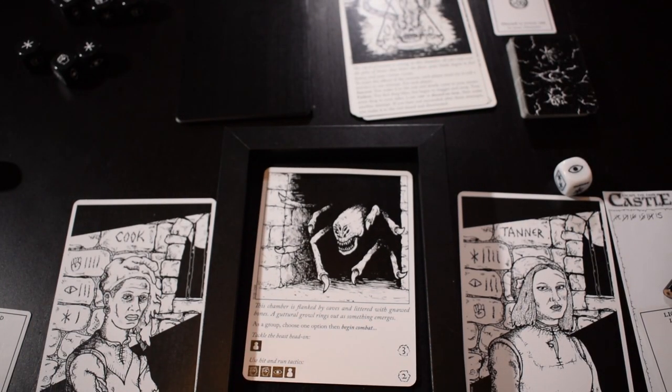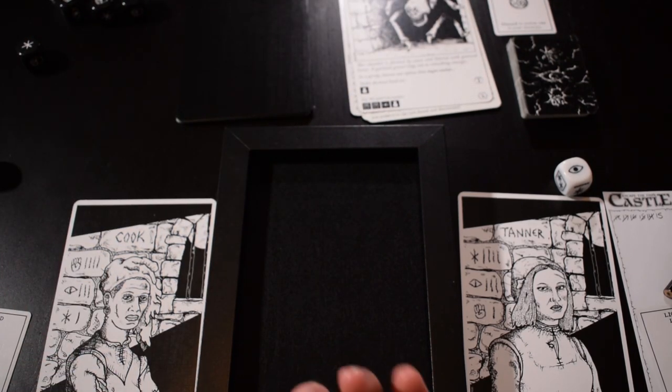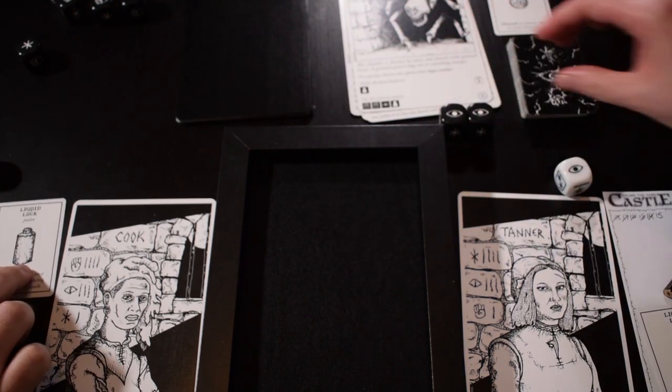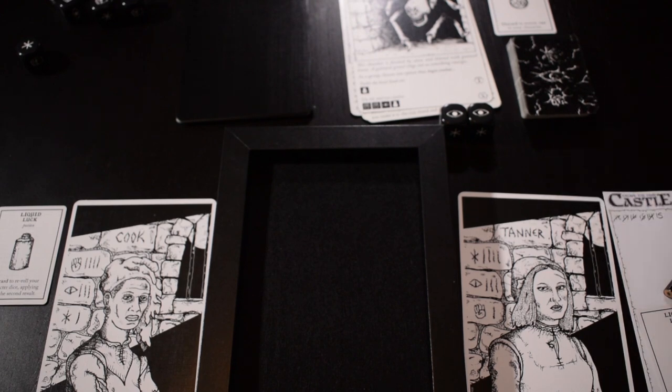This chamber is flanked by caves and littered with gnawed bones. A guttural growl rings out as something emerges. As a group, choose one option and then begin combat. We can tackle the beast head on — only two dice but it will do three damage every round — or use hit and run tactics with five dice but two damage each round. I think it's quite clear we go for the first option. It might backfire but only doing two dice and we both have liquid luck — I'm feeling pretty good.